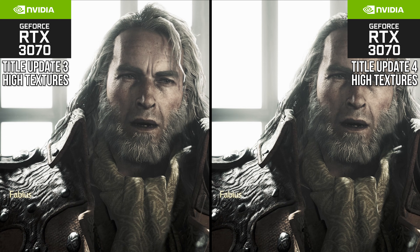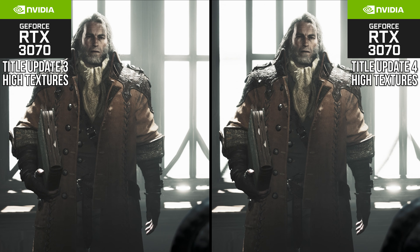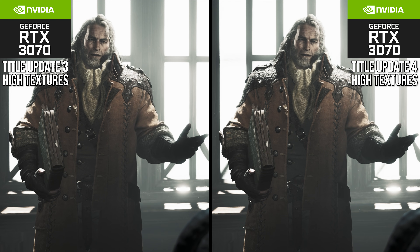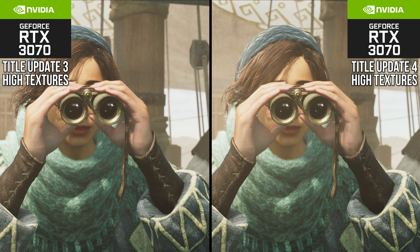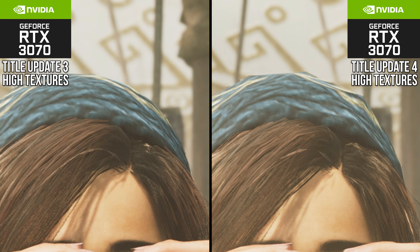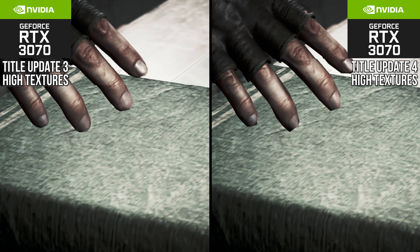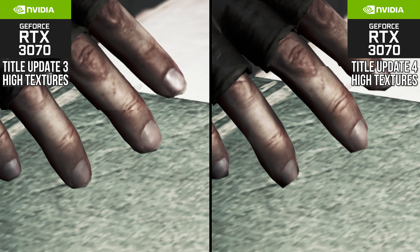While texture quality generally is improved, one thing they did reduce patch-on-patch at the same settings is character geometry quality. If you look at the silhouettes on character edges, you can see that not everything is nearly as round as it was before. I don't think this is particularly noticeable usually — the texture improvements tend to override — but they are definitely attempting to improve performance at the same quality preset by turning some stuff down.